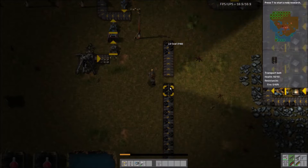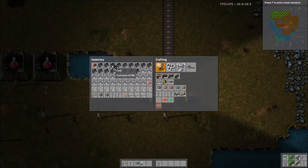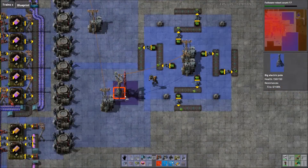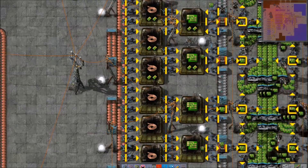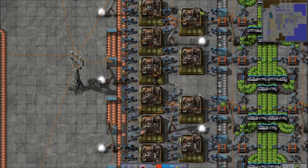Any items lying on top of a transport belt when it's deconstructed will end up in your inventory. Transport belts have the capacity to carry goods and have two distinct sides. Inserters will always place goods on a specific side, namely the far side of the belt, or to the right-hand side if the belt is facing away from the inserter. Items can be picked up from either side of a belt, but if both are available then the side closest to the inserter will usually be favoured.